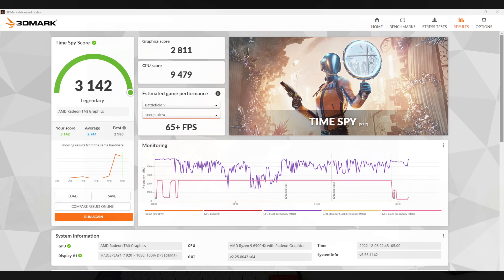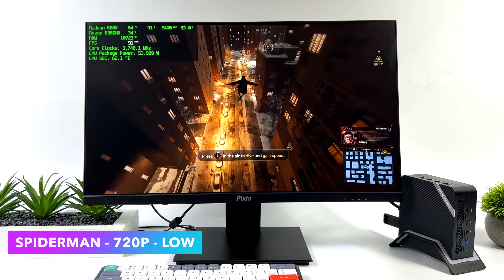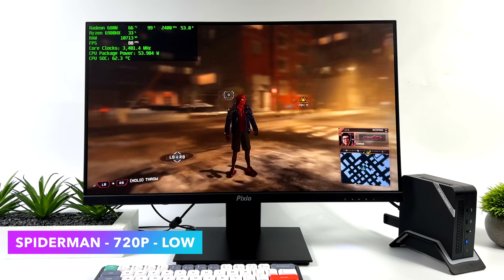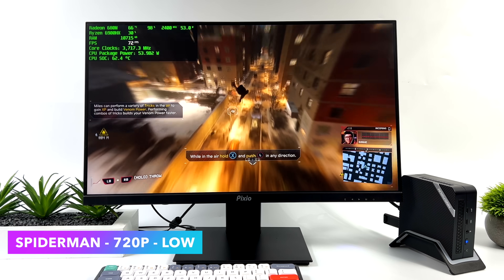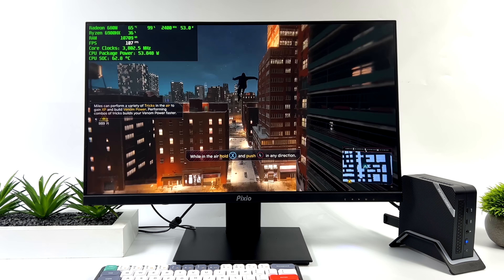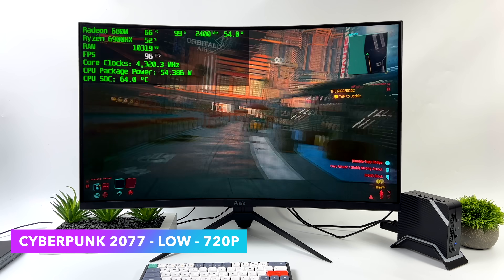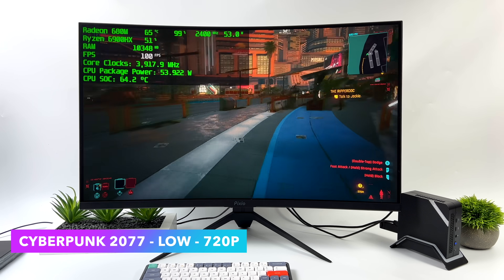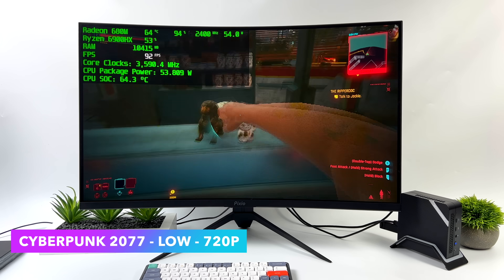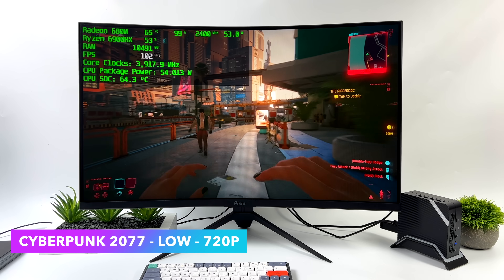Spider-Man Miles Morales — I was really impressed with the performance here, given that it's a newer AAA game. This is the best performance I've seen so far, even compared to the 6800U with faster 6400 MHz RAM. For Cyberpunk 2077 at low 720p, we're getting an average of 87 FPS. If you've tried to run this on even a dedicated GPU, you know how hard it can be. We're at low settings 720p on an iGPU — to be able to play this over 60 FPS on integrated graphics is pretty amazing.